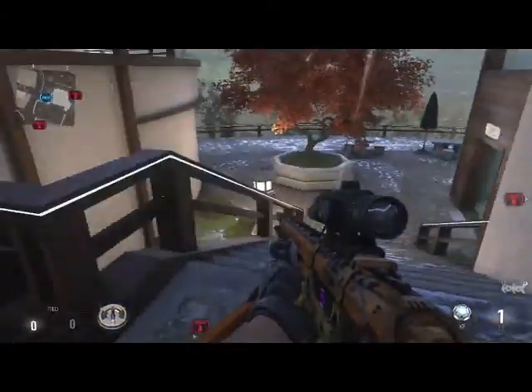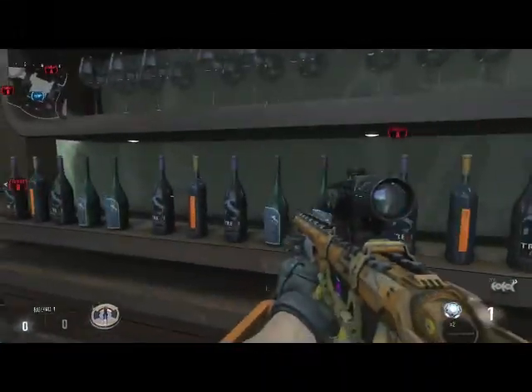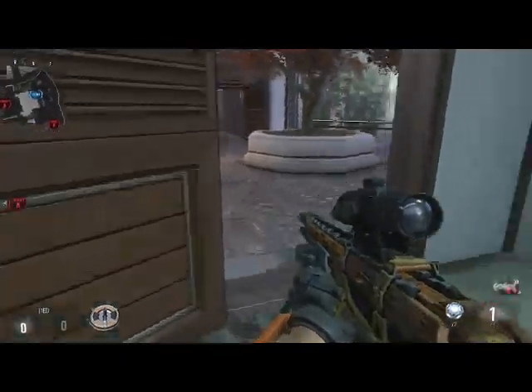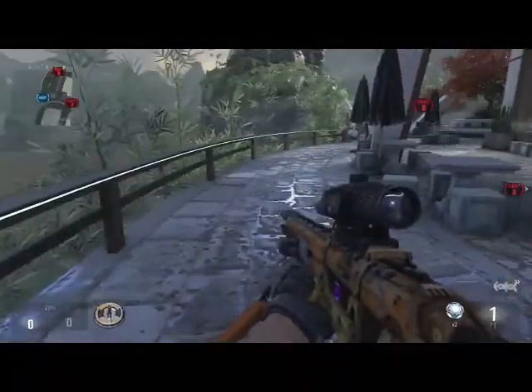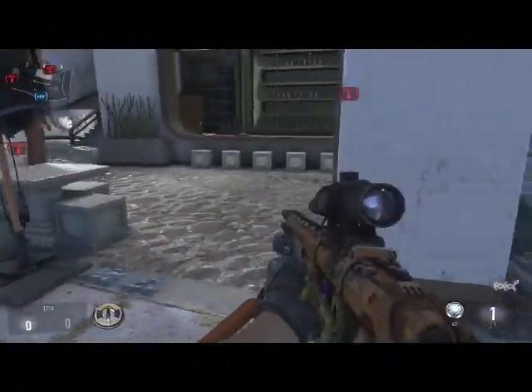We'll move down here and call this lobby stairs, because this is the side of the lobby — lobby stairs. Moving down to here, we've got bar. That's pretty straightforward — lots of yummy goodies to drink. Bar. Outside here you've got outside bar or front bar, whatever you want to call that.